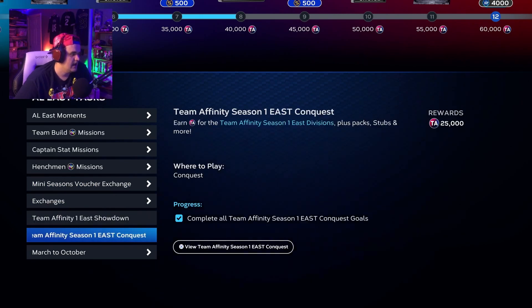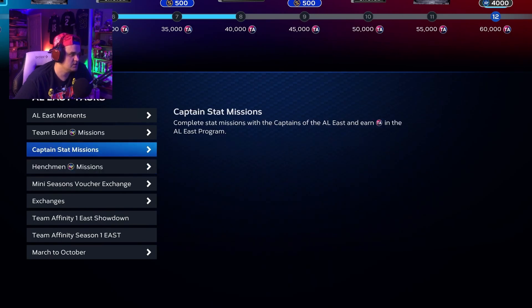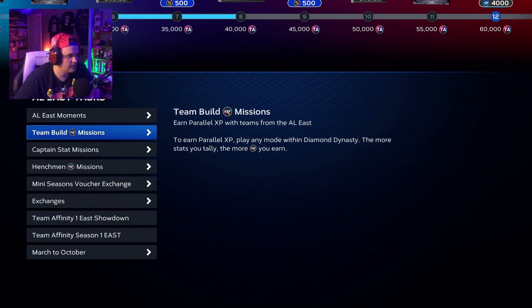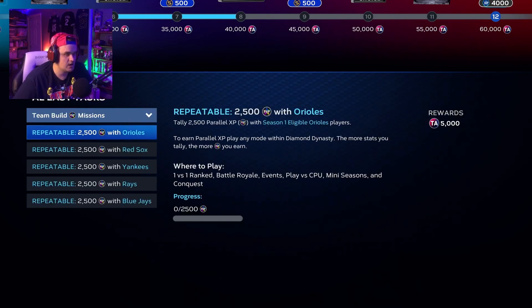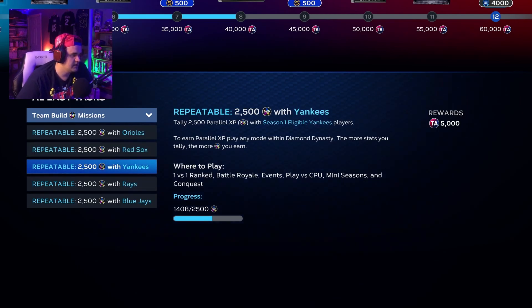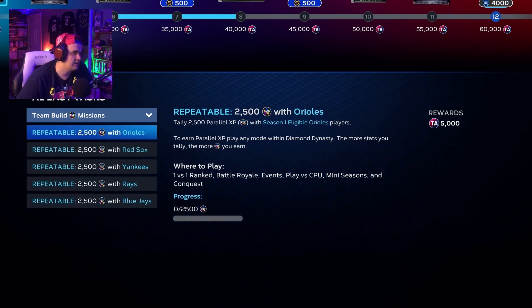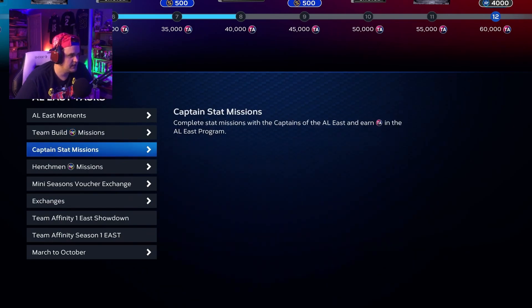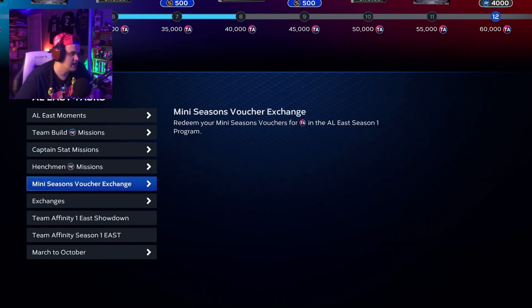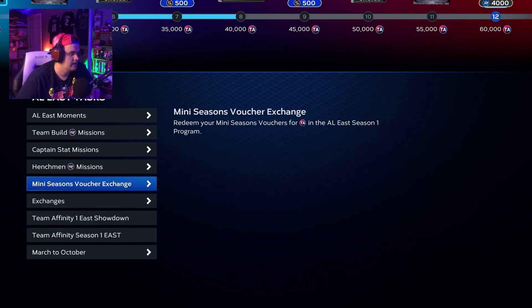For the Showdown and the Conquest, definitely do those. After you do your henchman missions and get your captain stats, don't forget the Team Build missions. The Team Build missions are more PXP, but all you have to do is use cards from a certain team. If you do a whole AL East Team Build, you're going to rack up PXP pretty quickly — I'm already at about 1,400 for the Yankees just from using a few Yankee cards. I would do all of this — Team Build PXP, Captain missions, Henchman missions, Showdown, and Conquest — before ever getting into March to October or mini-seasons.